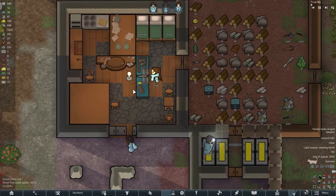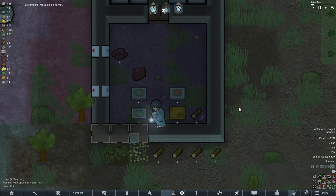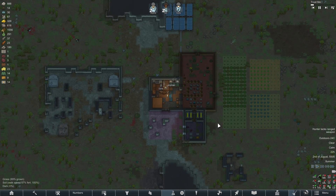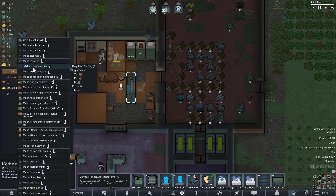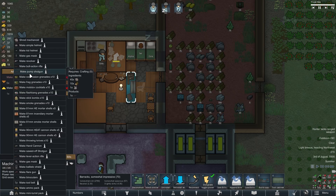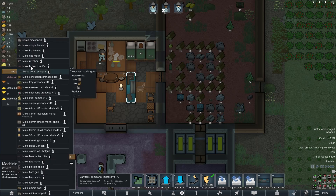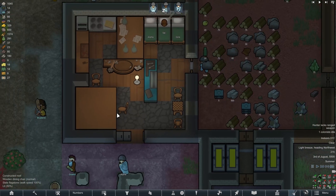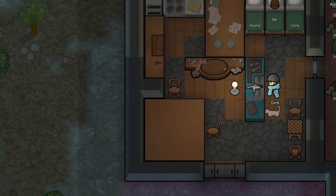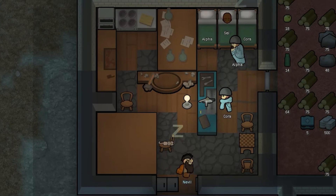Little by little, I began to replace the wooden walls with stone ones so that neither enemies nor fire from lightning could set fire to our house. I started crafting additional weapons for the colonists, as we currently only have one bolt action rifle and a pistol. So I decided to craft another rifle and also a shotgun for our colonists. This will help to stop enemies at a long distance, and those who come close enough can be destroyed with a shotgun at close range.